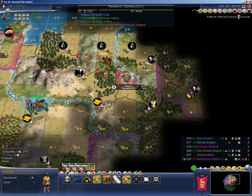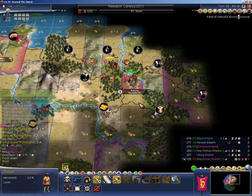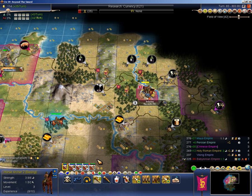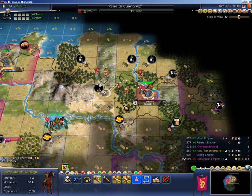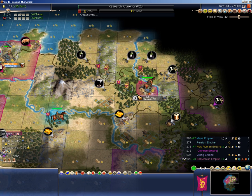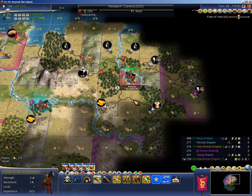Now I have to decide where to attack next, and I'm thinking I can probably hit this city immediately. Let's go for that. And I'll just chop into Babylon right away as well. Maybe wait for one more horse archer. Cutting his axe as the copper is nice.